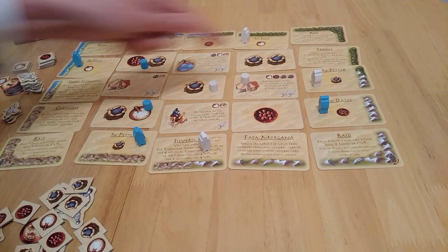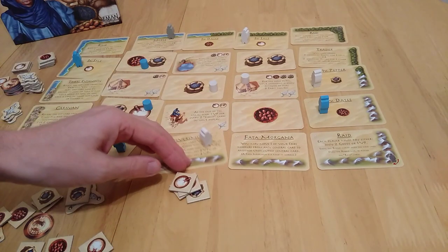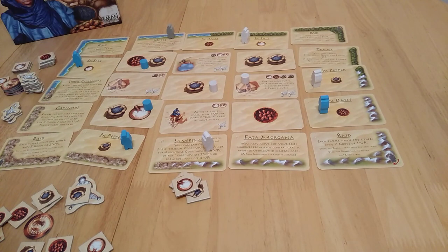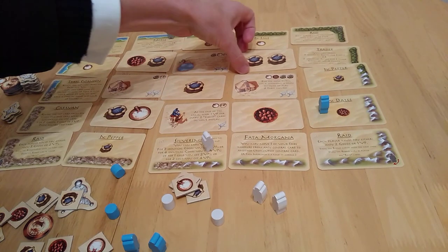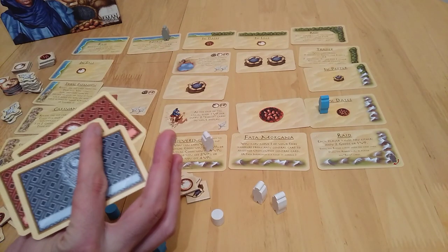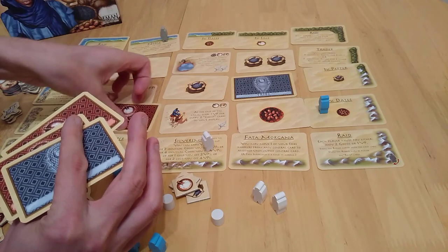You pay what you have — two pepper, a date, some salt — and you get that tribe card, which you play straight in front of you. You've now got a hut, and can start working towards four huts or four different symbols. After resolving, you mark which goods cards have been taken, check the backs, then replace them face down once blue's done so white can't see what they're about to get.